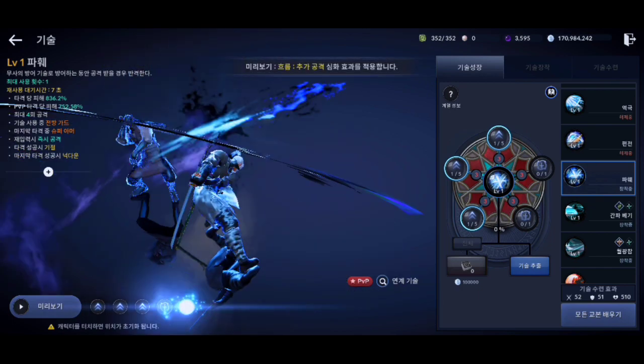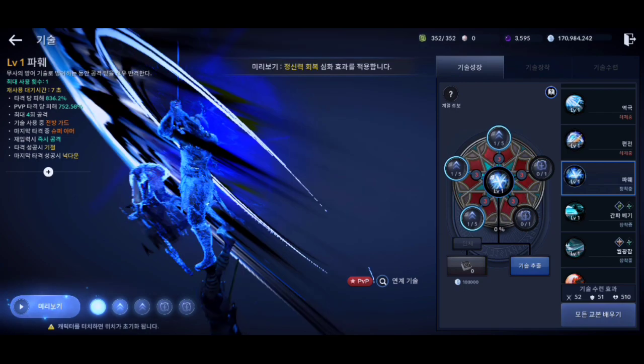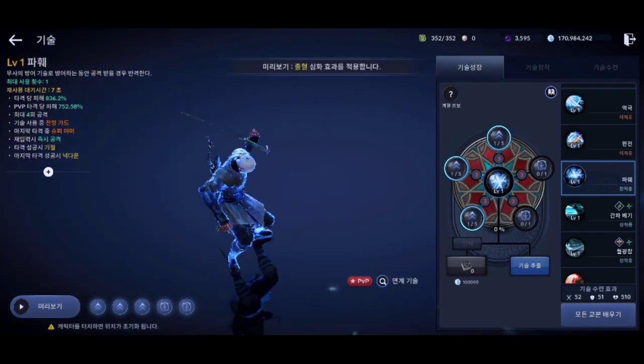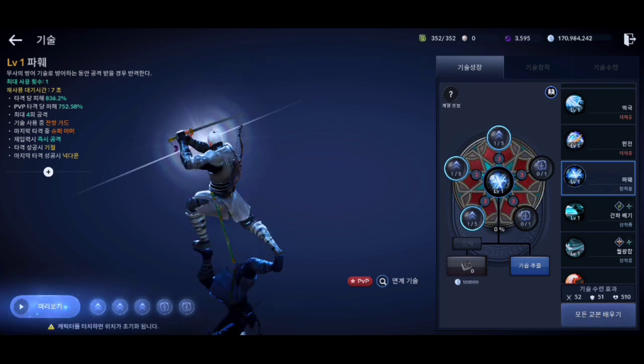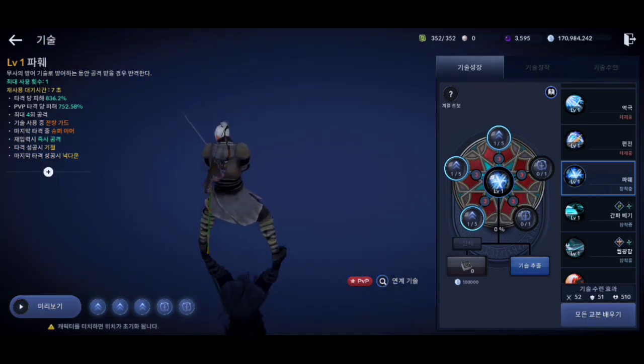This is the third rework scale for Blademaster class. The mana consumption on the additional attacks of the flow of this scale has been reduced to 30 mana points. Also, the Squall scale can now be used quickly after using the additional attacks on the flow of this scale.